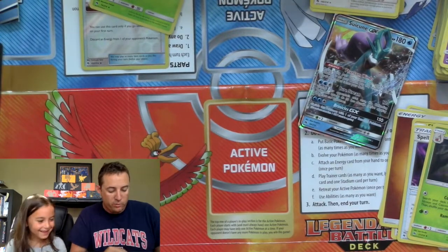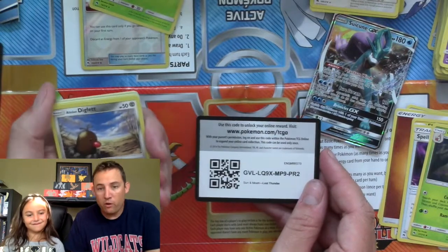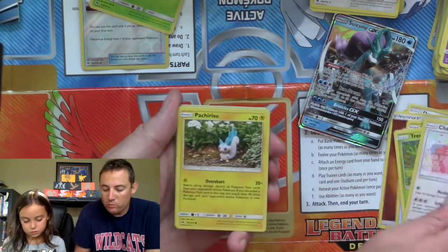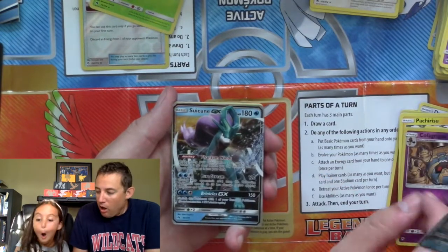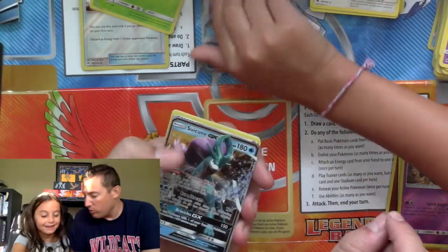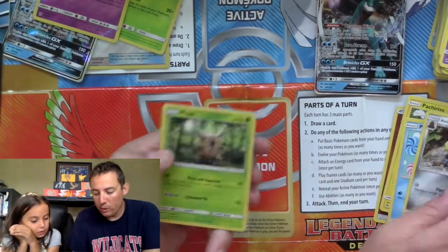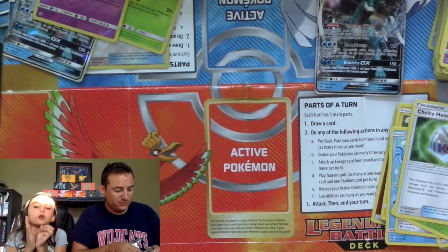To subscribe to this channel, just hit that bell icon — it says subscribe right next to it and we would greatly appreciate it. If you haven't checked out our other videos, we have the Walmart vs GameStop Unbroken Bonds series up. Chansey, Pachirisu, Paras, Cofagrigus, and another Suicune GX! So we've each pulled the exact same GX — that's pretty crazy!